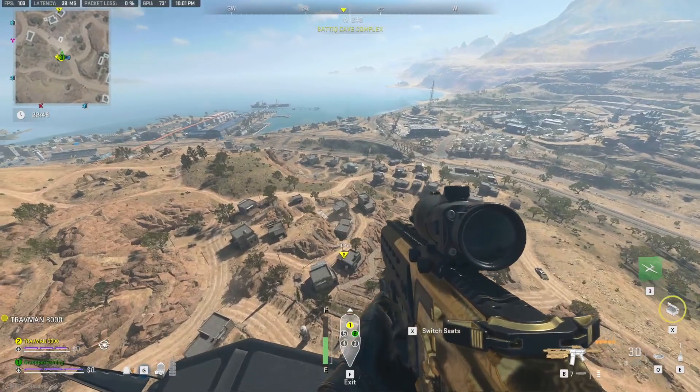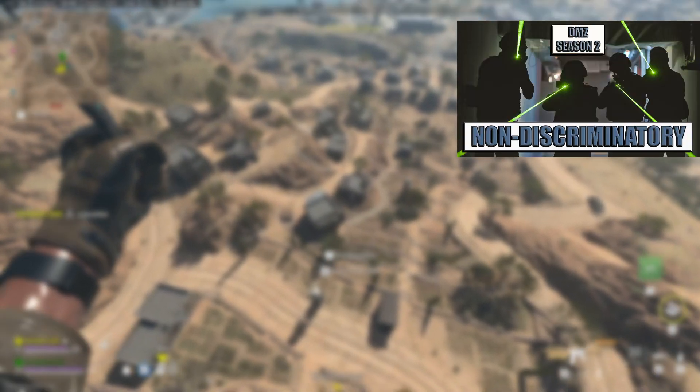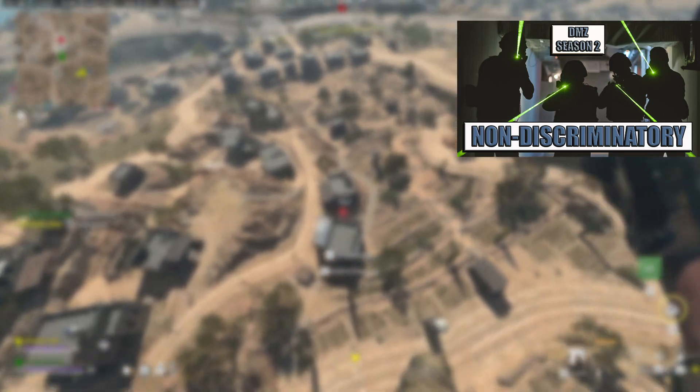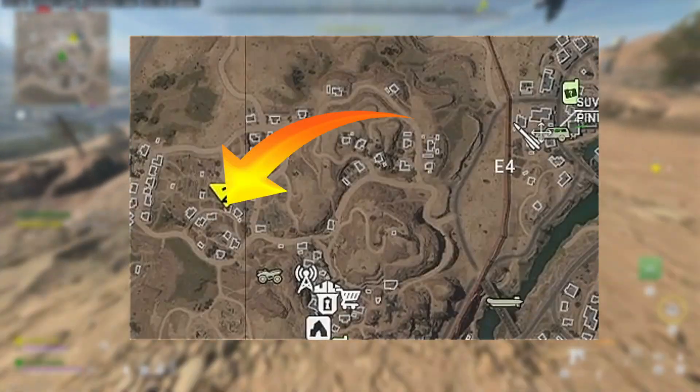The first thing you have to worry about in this mission is the locked door — the Shiteak Poppy Farmer's House is locked, so you must have the key in order to enter. The mission in the top right-hand corner is called Non-Discriminatory, and the reward for completing it is the Poppy Farmer House Key, so I recommend you check out that video as soon as possible and get that key.